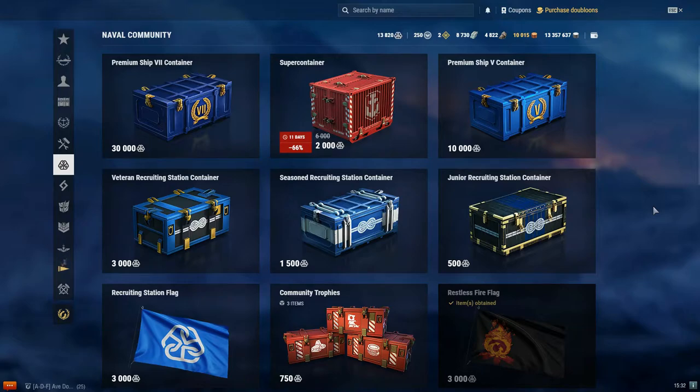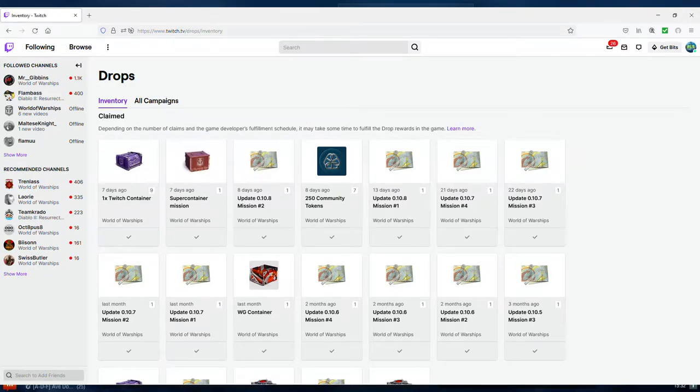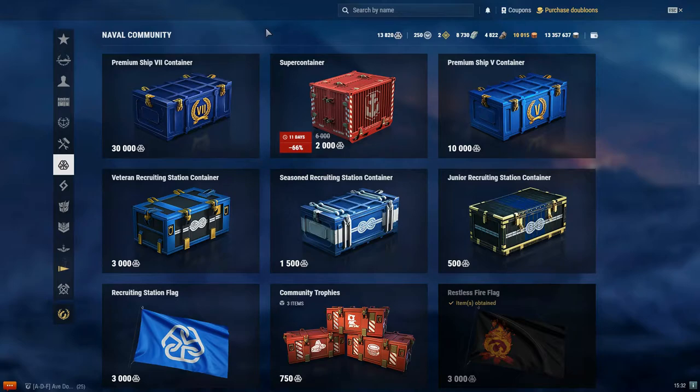Another way is by getting Twitch containers. If you watch some of your favorite World of Warships Twitch streamers, there are drops in your inventory. It shows you missions or objectives — that's how you earn things like King of the Seas special containers. There are Twitch containers and some other types. Every time I've opened them so far I always get 100 community tokens — that's been the case for me thus far.